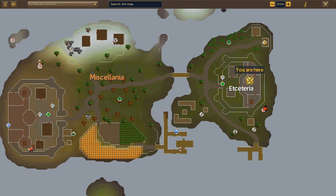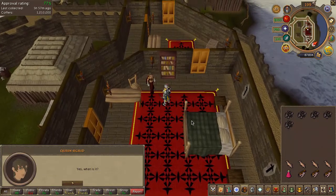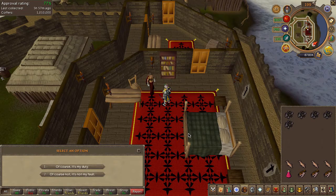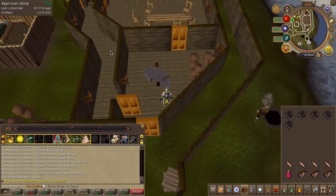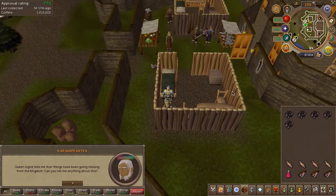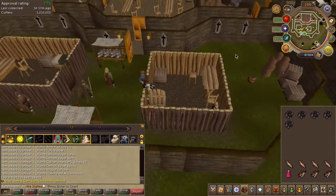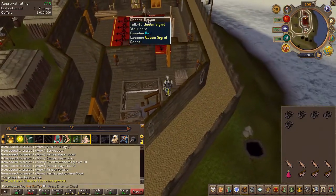You will now have to speak to the queen all the way on the opposite side of the island. Just outside of this castle you will find an NPC called Matilda — speak to her. Then speak to the queen once again and choose the second chat option.